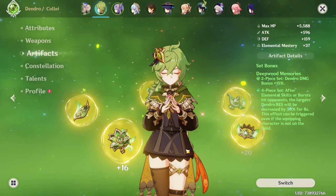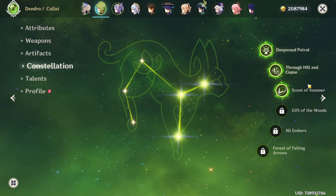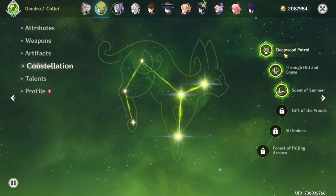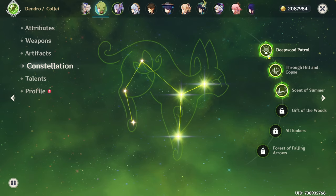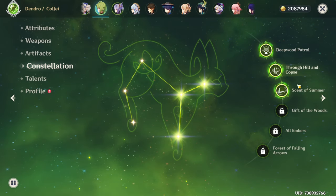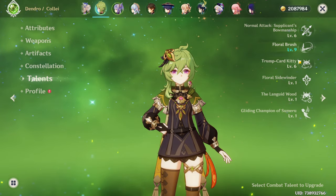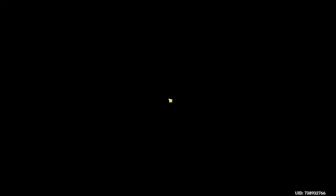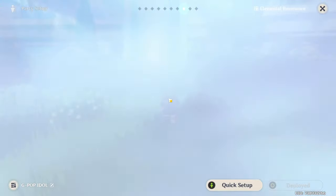You basically just want to make sure you're using some form of dendro set. Constellations are in my opinion quite hard to get. I've had these over time — I believe we got a free one when she came out, and then she got added to the Abyss pool so you get C1. Most people who've played for a while should have C1. I recently got the third constellation, so her talent is on level 9, but her talents would be 6/6/6 otherwise.